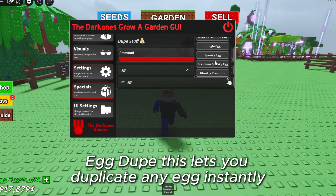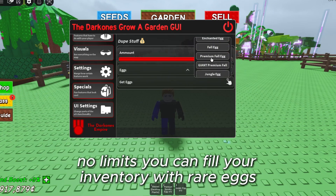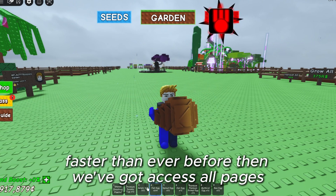Next up, Egg Dupe. This lets you duplicate any egg instantly, no limits. You can fill your inventory with rare eggs faster than ever before.